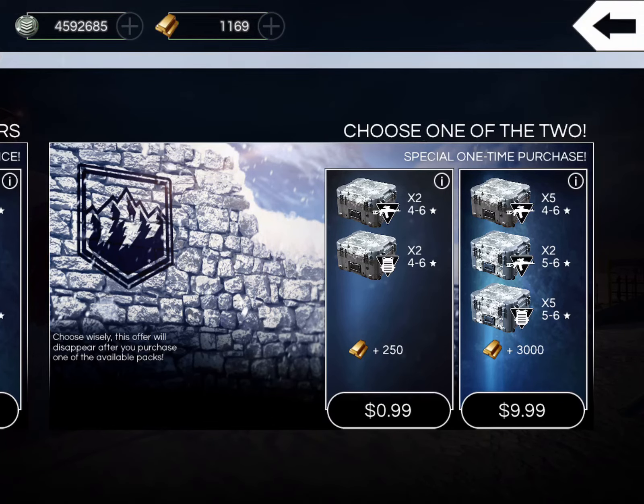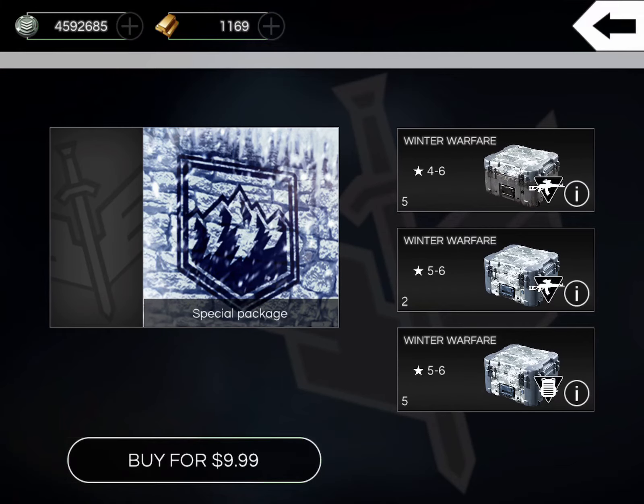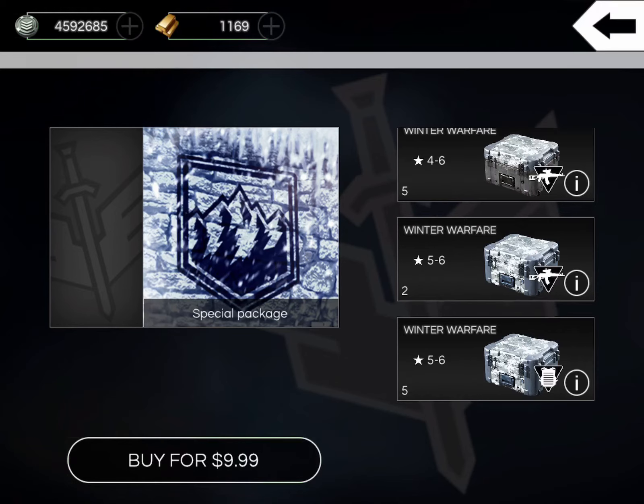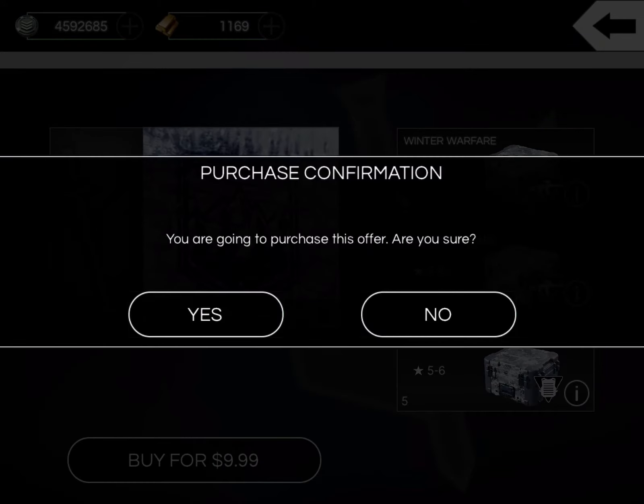I'm going to buy the ten dollar pack - seems like a pretty good deal here. You get three thousand gold, you get five four-to-six star Winter Warfare weapons, you get two five-to-six star weapons, and you get five five-to-six star gear crates. That's pretty good right there - guaranteed five star gear pieces. So go ahead and purchase.